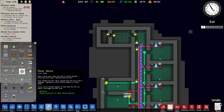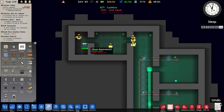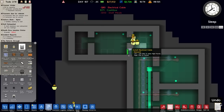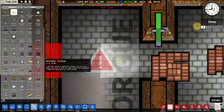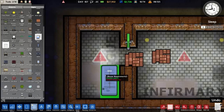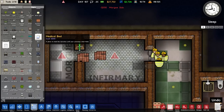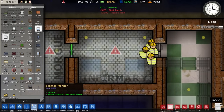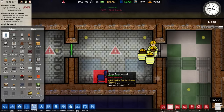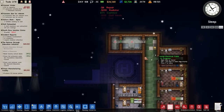We'll go ahead and place another door server up top, run in some power — that seems connected up. Placing a light in the morgue, and we'll put in the morgue slabs. We could probably fit three but we'll go for one here and one there. Then medical beds — one and two. Sadly we can't fit any more in. We'll place a chair and a radiator in there too.